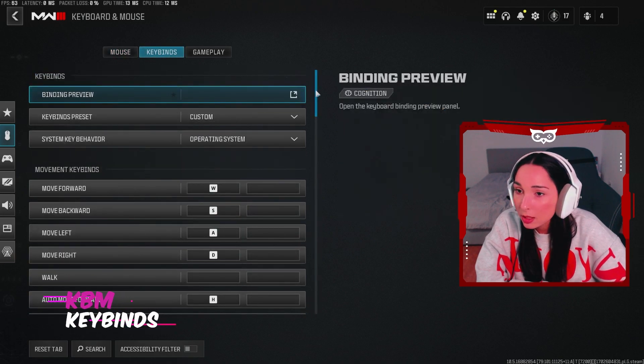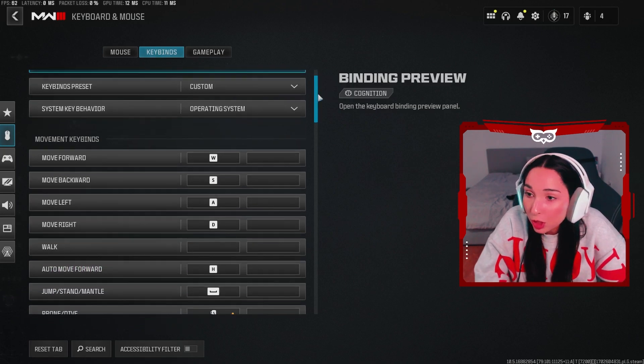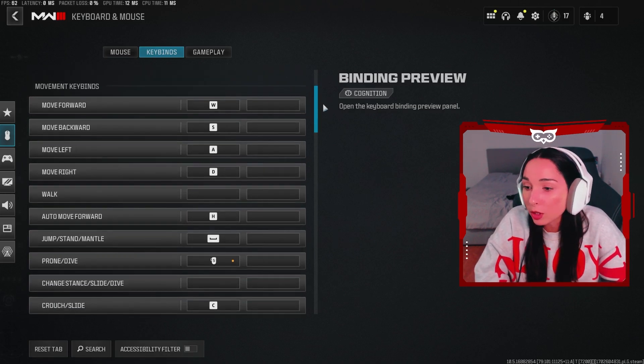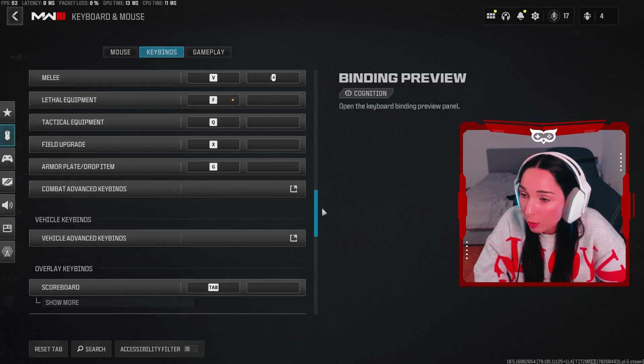For keybinds, this is again a personal choice. You can play with the default ones — the default ones are pretty good. I do make a few changes because I don't like to use my pinky when playing mouse and keyboard. I'm just scrolling so you can see my settings if you want to copy them.